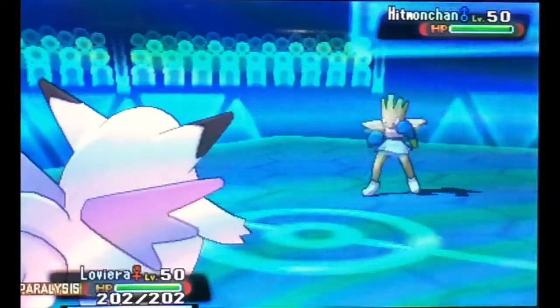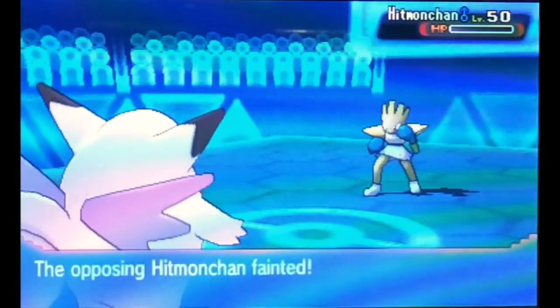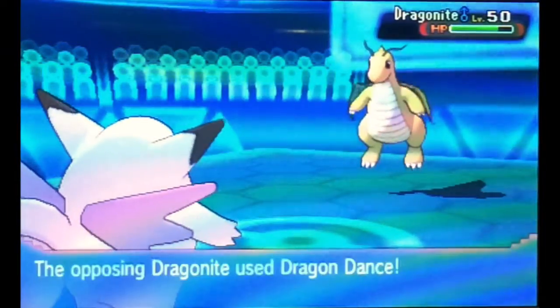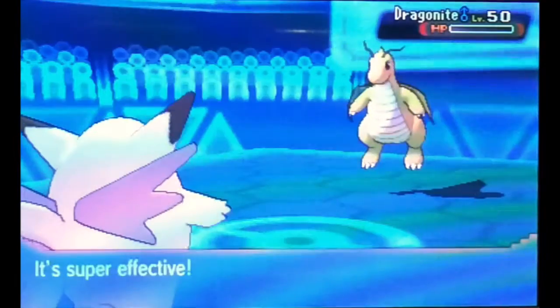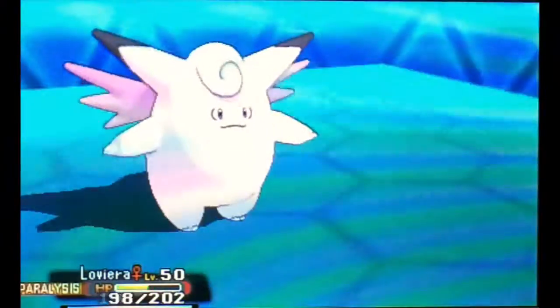On that double-down scenario, I expected him to go into Hitmonchan, which means I can go into Clefable — it's pretty much a checkmate. We go with a Moonblast to finish him off. Moonblast is a very strong Fairy-type move. In the original games, Clefable was a Normal-type, but now it's a Fairy-type. That's great, because if it was still a Normal-type I wouldn't have an answer for Dragonite. So we take out Dragonite there.